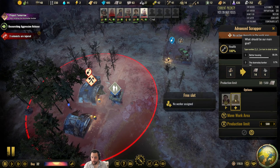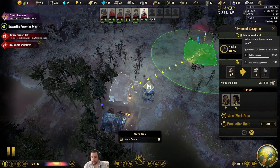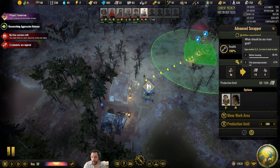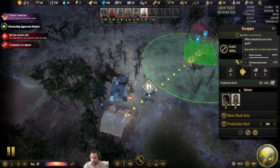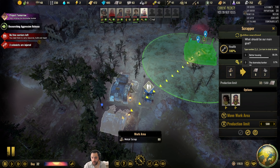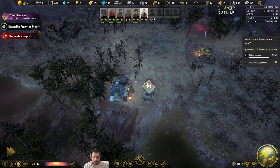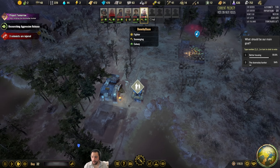The first advanced scrapper is done, and this is going to work faster than the basic scrapper. The advanced scrapper takes six metal scrap and turns it into fourteen metal and four junk — up from eight and two. Fourteen and four is a lot better. Definitely a way to more efficiently support your industries.